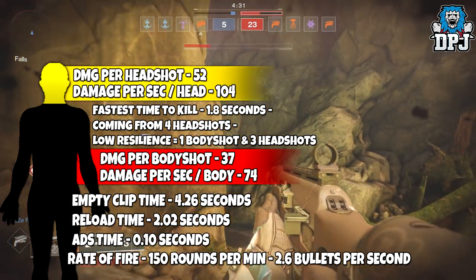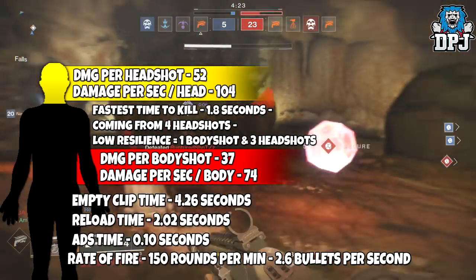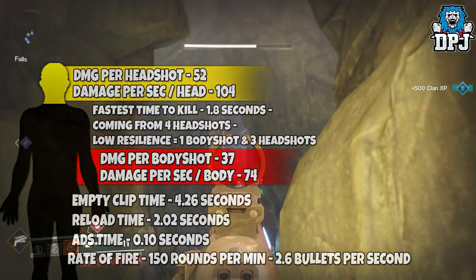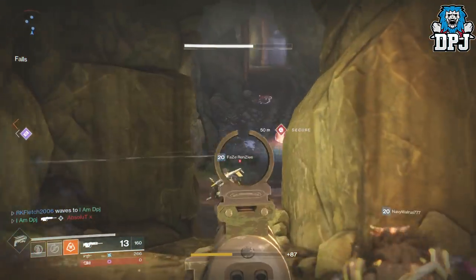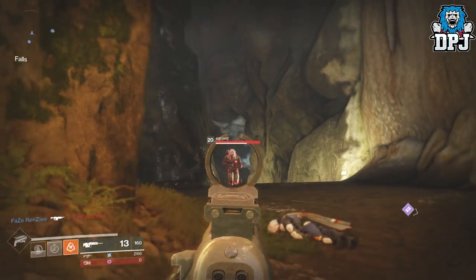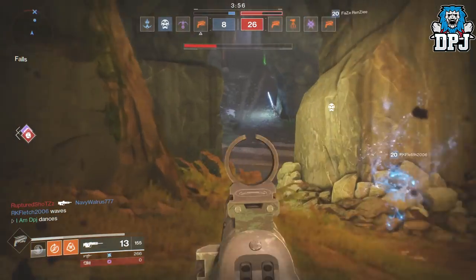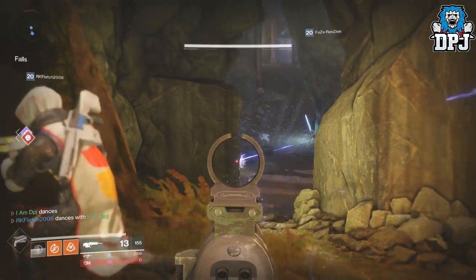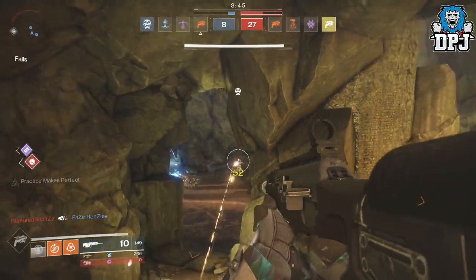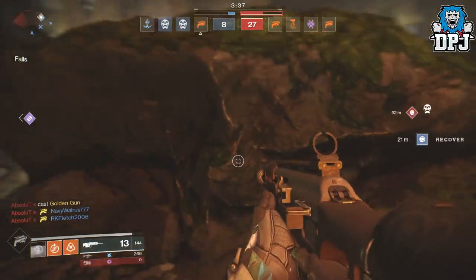Damage per second to the head: 106. The fastest time to kill is roughly 1.8 seconds coming from 4 headshots, but guardians you come up against with low resilience you can easily 1 body shot and 3 headshot - this won't make the time to kill any quicker, it just makes it easier. This thing's handling feels pretty good, it doesn't feel slack at all, and it seems like it's got quite high aim assist. The range on it is unbelievable - I went back as far as I could on certain maps and I'm still picking enemies off at distance, not losing any damage at range. The stability on this thing is unbelievable, but you'd expect that from such a slow rate-of-fire scout rifle.